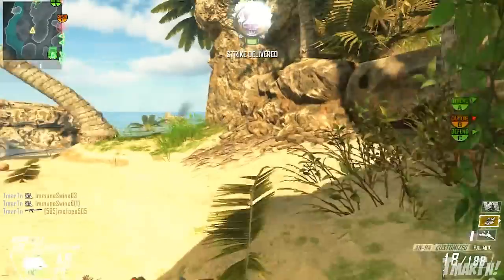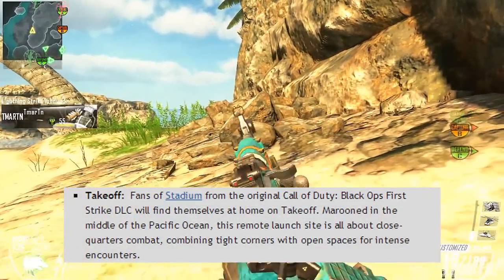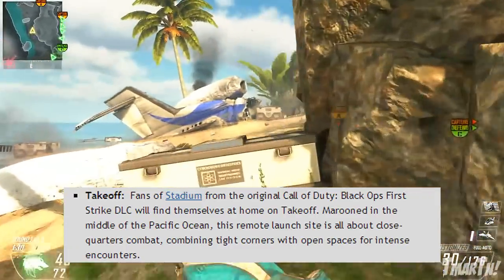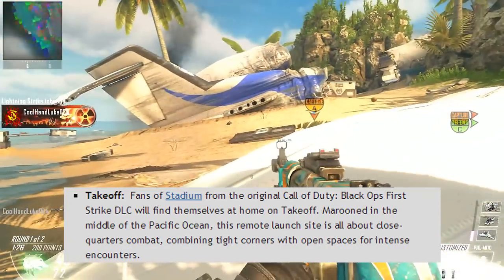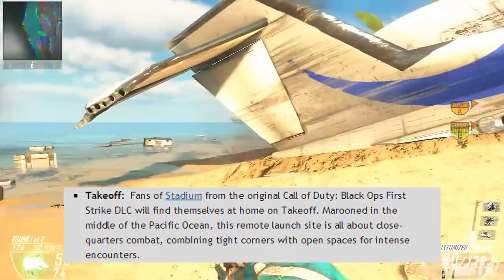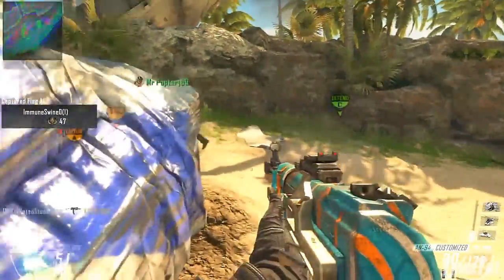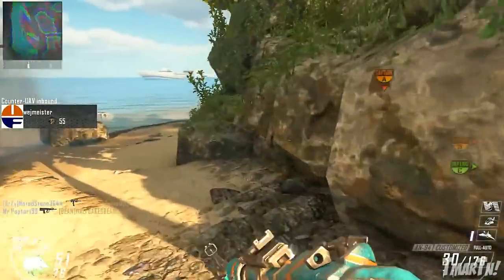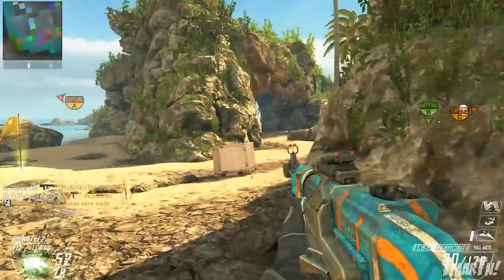Moving on to the third map, we've got Takeoff. Fans of Stadium from the original Call of Duty Black Ops First Strike DLC will find themselves at home on Takeoff. Marooned in the middle of the Pacific Ocean, this remote launch site is all about close quarters combat, combining tight corners with open spaces for intense encounters. It says fans of Stadium will like this map — I'm not sure if they're implying this is a remake of Stadium, but I don't think they mean it that way; I think it's just a really similar map that's going to play similarly.